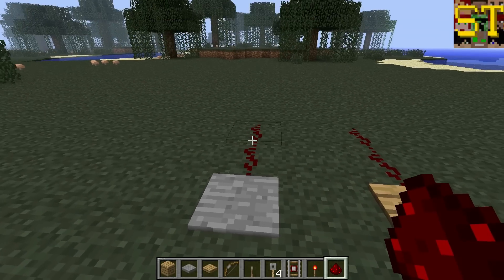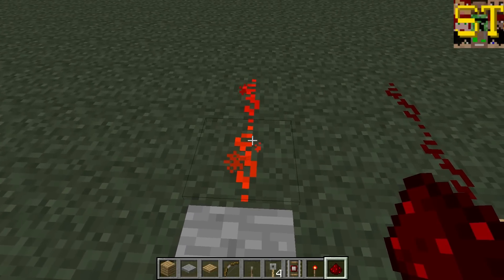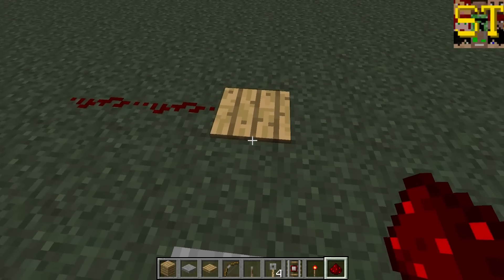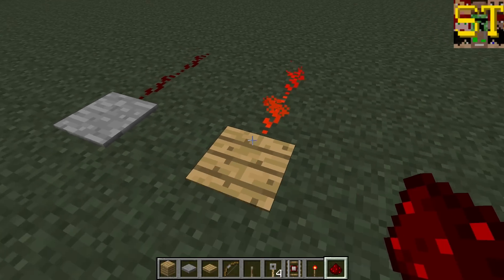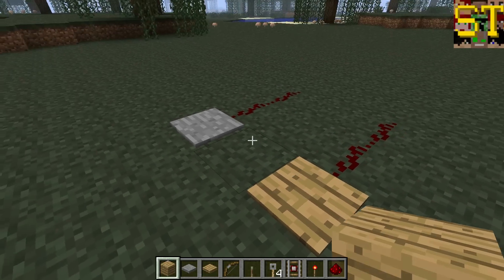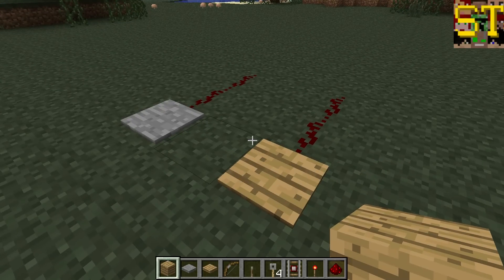They will provide power for as long as an entity is present on them. Both of the pressure plates will function in this manner. So you might be asking yourself at this point, if you're not familiar with Redstone, why are there two different kinds of pressure plates if they're practically the same?